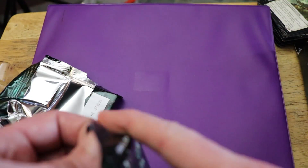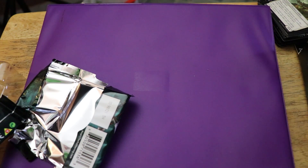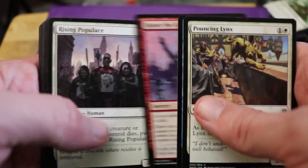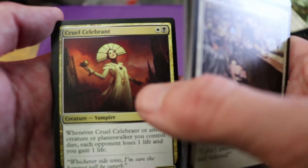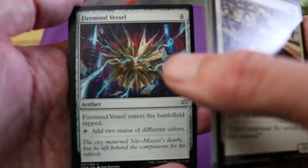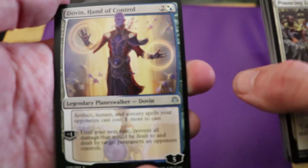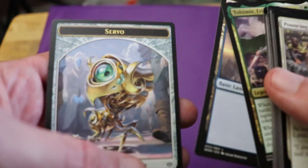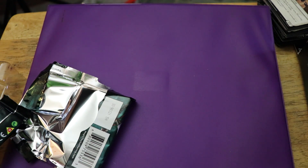Let's see what's in the second pack. From the second booster we got a Cruel Celebrant — that brings us up to four — Firemind Vessel, reminding me of that annoying novel I did a video on. Dovin, Hand of Control. And Tulsimir, Friend of Wolves. That's underwhelming, underwhelming to say the least.